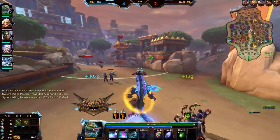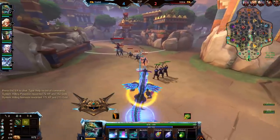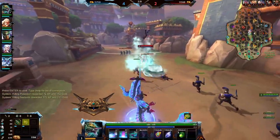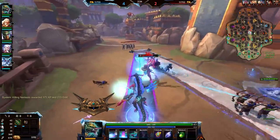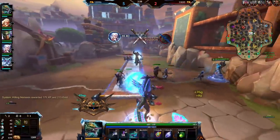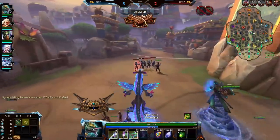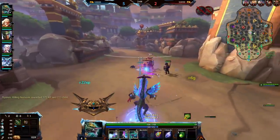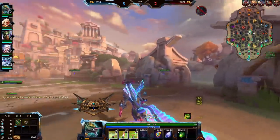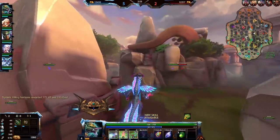What you can see here is I get about seven HP heals here. You get them for allied minion death and for enemy minion death. Basically every time something dies around you, you get healed — and that applies to allied guards and enemy guards as well.